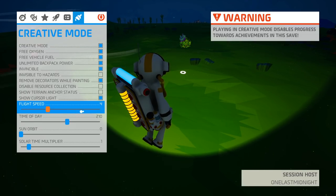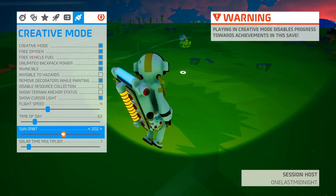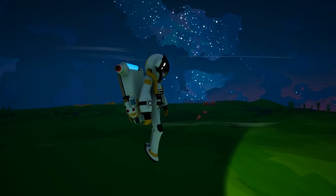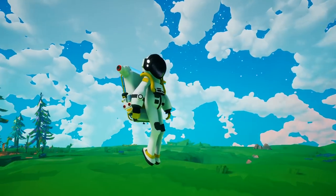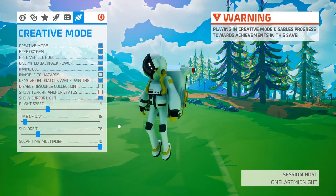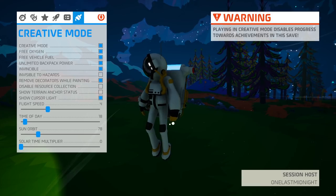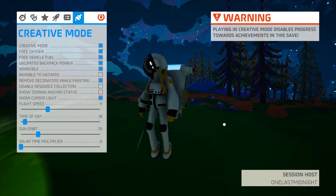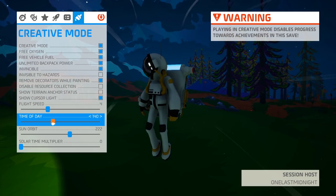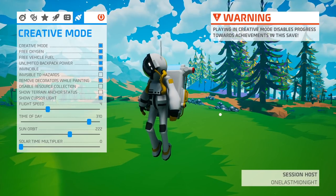A couple other options in creative mode besides the flight speed are the time of day, the orbit of the sun, and also the solar multiplier. If I was to change the solar multiplier, look how fast the planets zip around. It's pretty amazing — you can go from day to night extremely quickly. It's nice to be able to slow down the rotation of the orbits, the solar time, and not have to worry about it moving at all. You can also change the orbit of the sun to make it daytime and adjust the time of day, depending on how you want your environment to look.